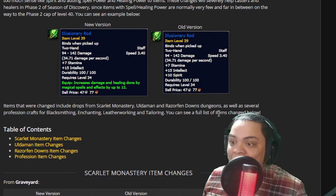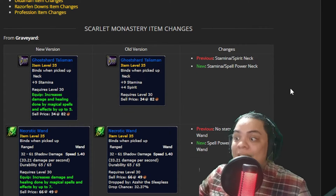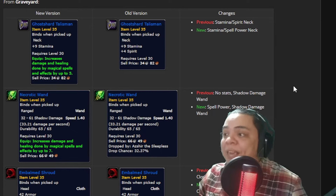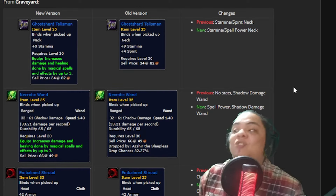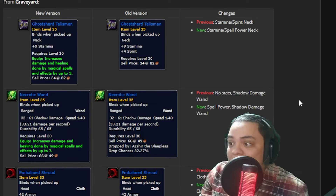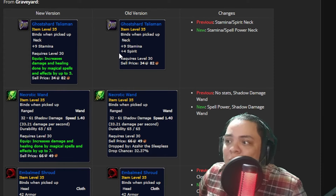Not only are dungeons getting updated, but several professional crafts for blacksmithing, leatherworking, and tailoring are also being updated — that is awesome. Professions are really important in Phase 2 because some of your bis items will come from professions, and some are bind on pickup. I advise you to look up in advance what your bis item is from a profession and then pick that profession so you don't miss out. I made that mistake in Season 1 — I was playing elemental shaman, the bis item was a cloth item, and I went leatherworking and missed it.